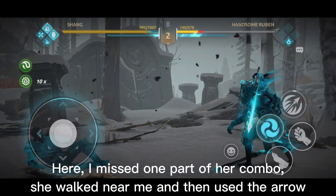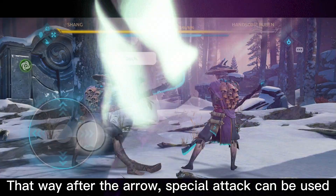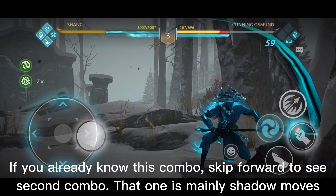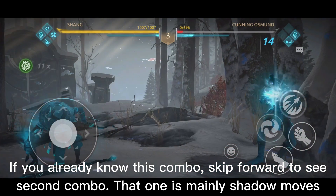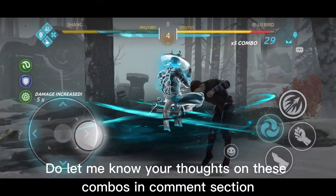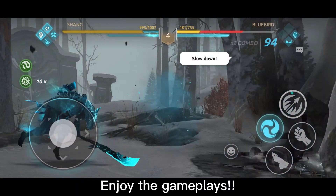I missed one part of her combo. She walked near me and then used the arrow. That way, after the arrow, the special attack can be used. If you already know this combo, skip forward to see the second combo. That one is mainly shadow moves. Do let me know your thoughts on these combos in the comment section. Enjoy the game plays.